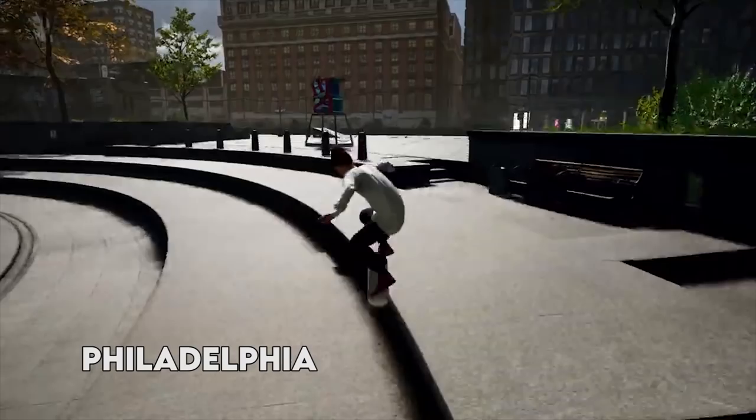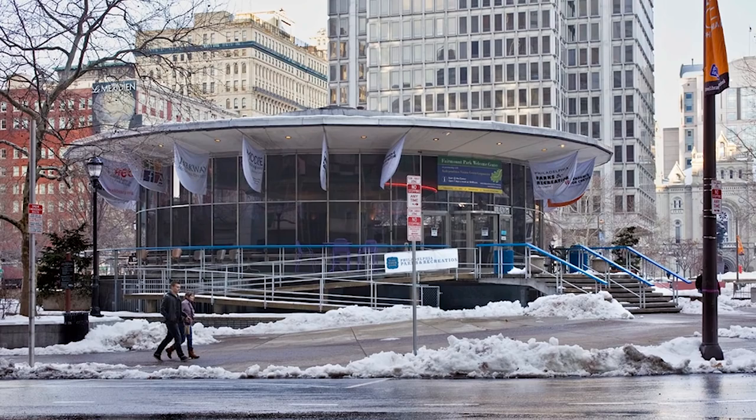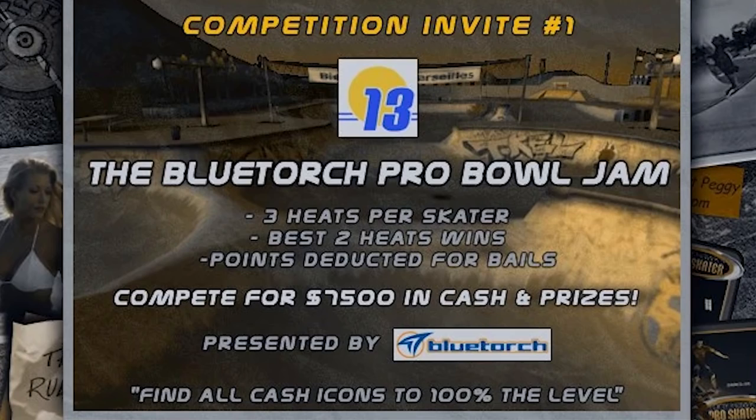The map Philadelphia is a combination of two famous skate spots in Philadelphia, Pennsylvania: FDR Skate Park and JFK Plaza, also known as The Love Park, including Fairmount Park and the Welcome Center. In other Tony Hawk games, they expanded this map.